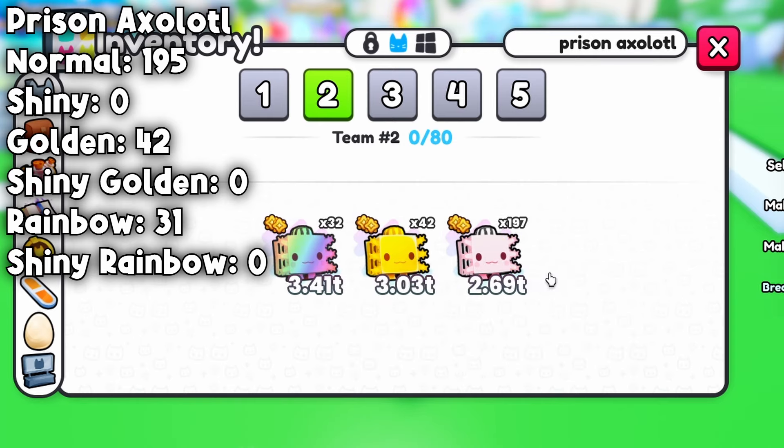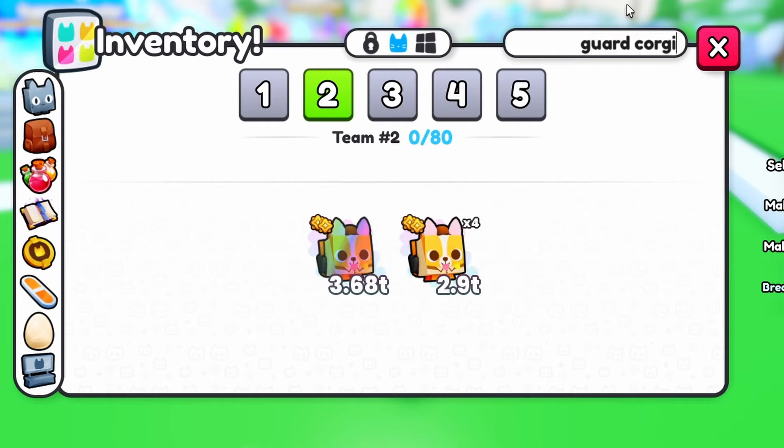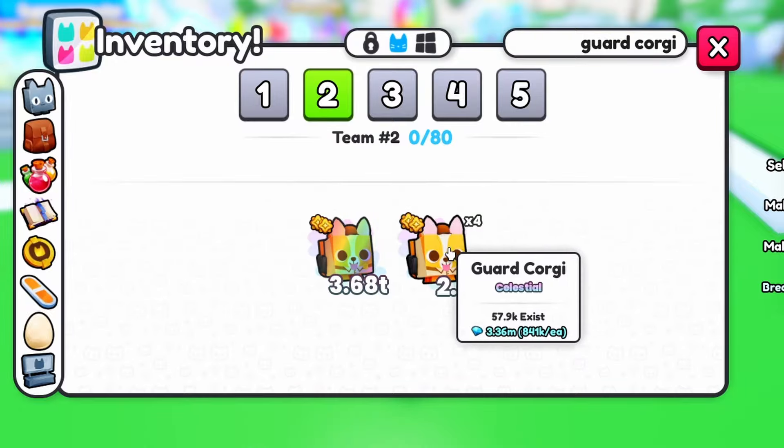Very quickly went from thousands to hundreds, and no shiny variant this time. Even this pet is already pretty rare and hard to hatch. And finally, the guard corgis — I hatched just four normal and one rainbow.